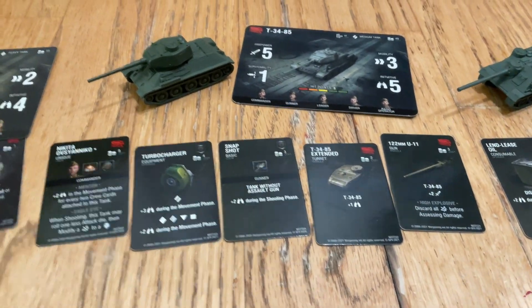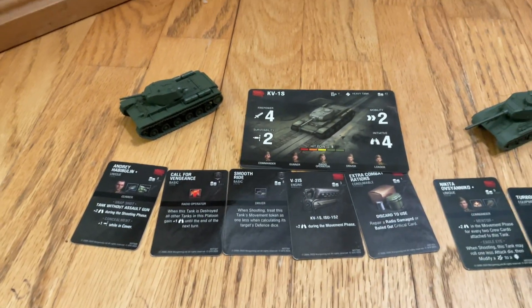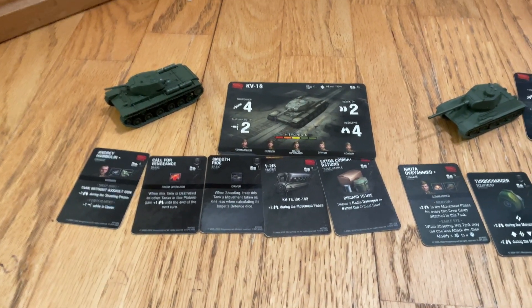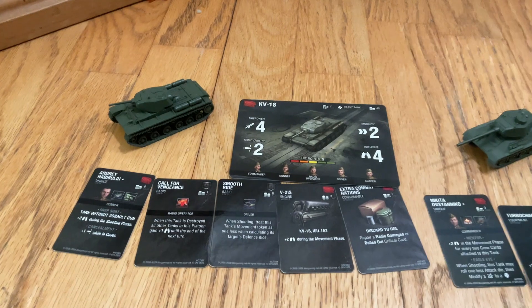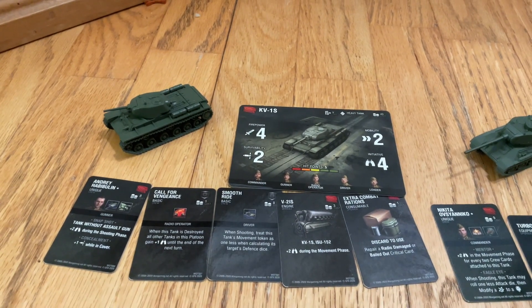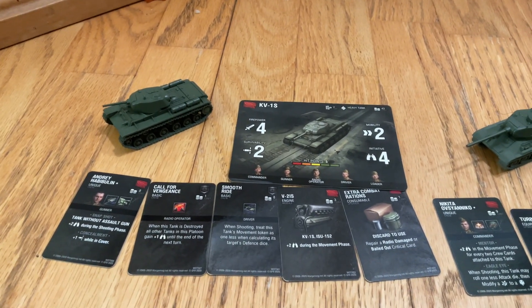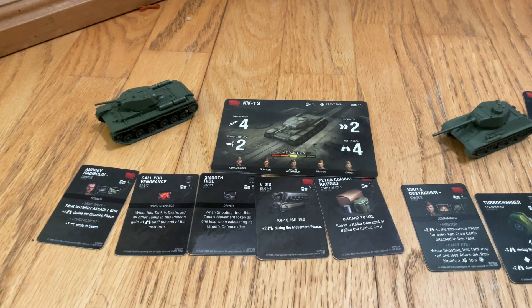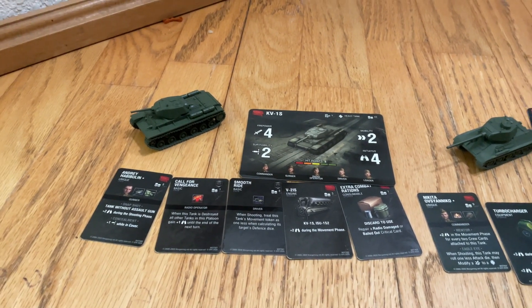Now we move on to the KV-1S. It has a firepower of 4, survivability of 2, movement of 2, and initiative of 4. Strangely, it is a heavy tank — it looks like a medium tank, but it is indeed a heavy tank. It has 5 hit points and 5 crew members. It costs 43 coins and is a tier 5, so it's a low tier for a heavy tank, but it sounds pretty good.